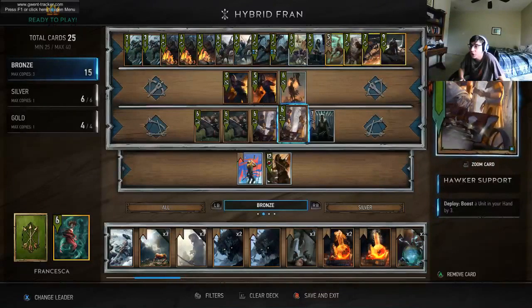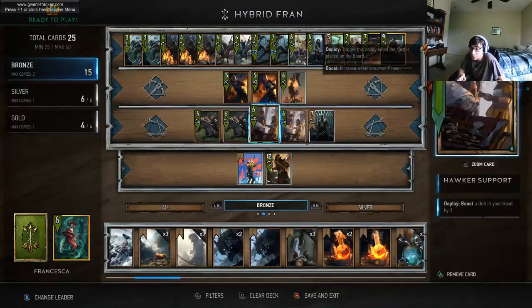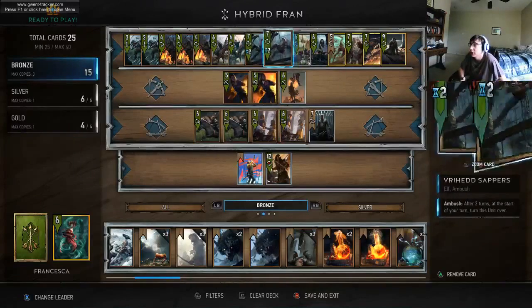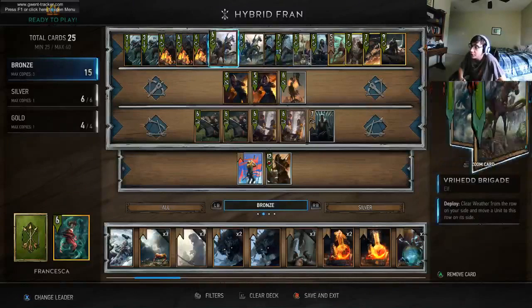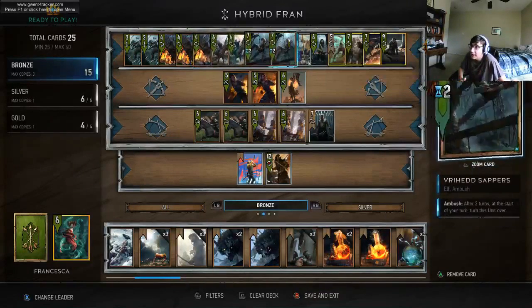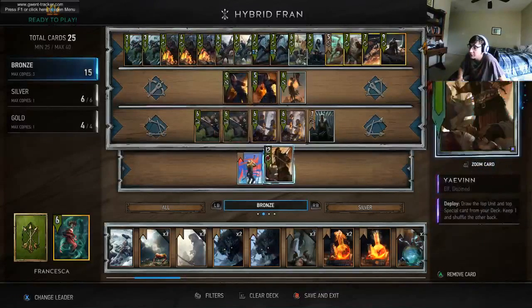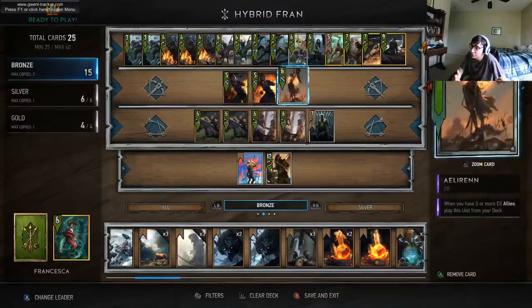Now let's talk a little bit more about the elves in the deck. We have the Dragoons. The Hawker Supports are not elves, so you can use that to play up round one a little longer before you bamboozle. I already mentioned Isengrim and Francisca. You have the Brigades here. You're not going to play the Vanguards for Illyrian because again, they're round three. And you have the War Dancers. Yavin is an elf, but you play it on the opponent's side of the board and it does not contribute to Illyrian.